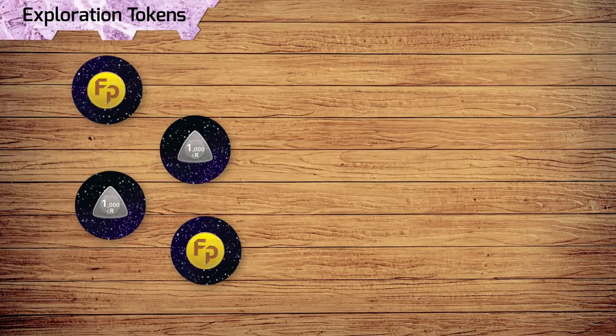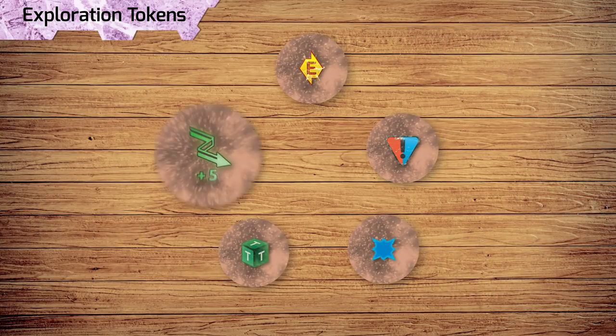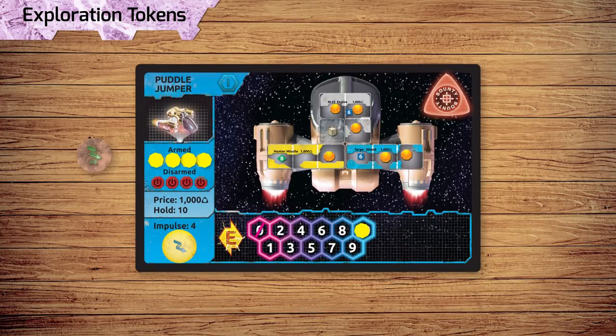Embers of a Forsaken Star replaces the original set of Exploration Tokens with a new set. Some of these tokens grant extra movement, cargo cubes, or might damage your ship. After you resolve an Exploration Token, keep it on your ship mat. When you have two Exploration Tokens, discard them for a Fame Point or 2000 Credits.